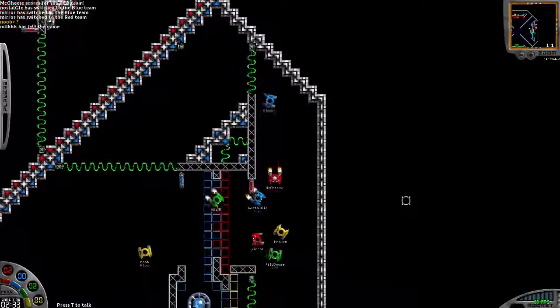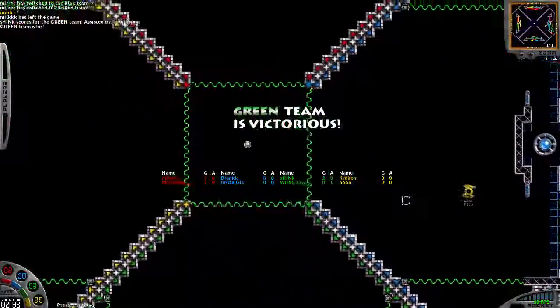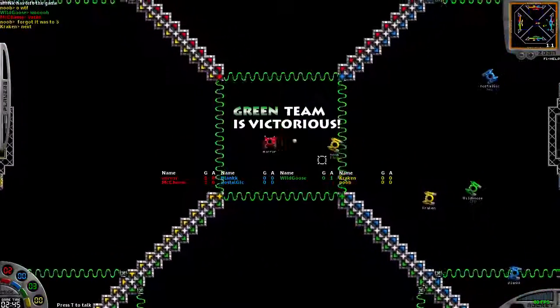Rob has it, back to McCheese. McCheese is trying to make something happen, can't quite get it. Bargoose has it, and he's going to end it right there. Shink ends it, and that's going to be it. Good game, and thanks for tuning in. Good game.